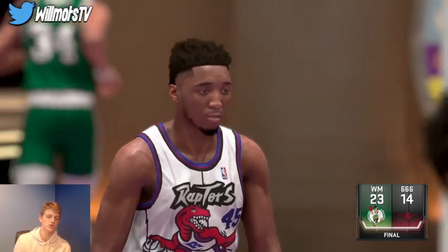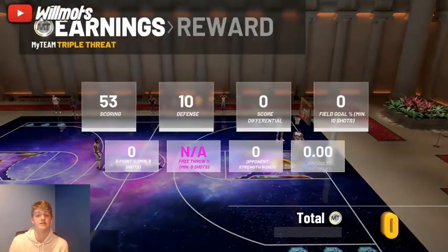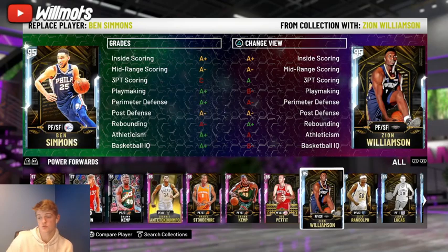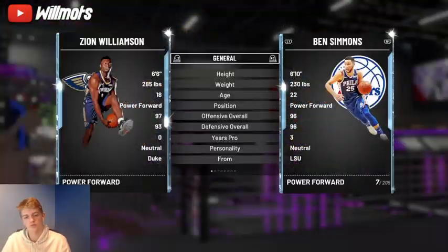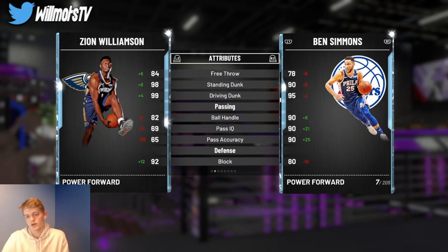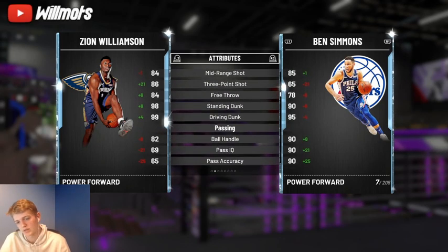Let's get right into the budget version. For this game you can either use Ben Simmons or Zion — they're both free cards, so if you do have them they would work. Zion's advantage is that he has a good three-pointer. He handles the ball a little bit worse, while Ben Simmons can handle it a little bit better, but that's alright.